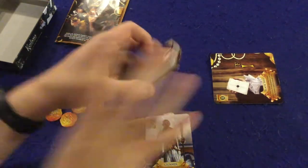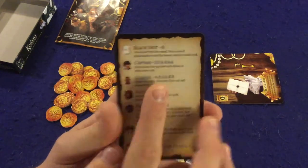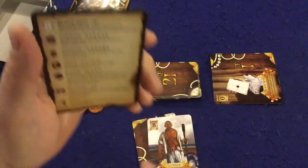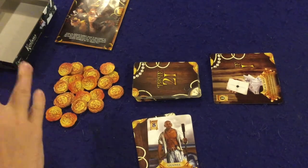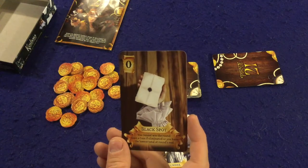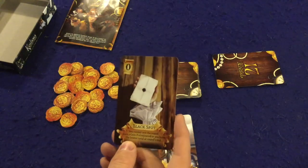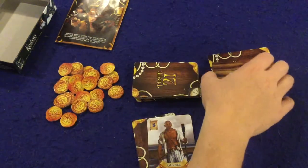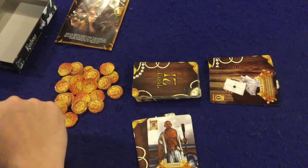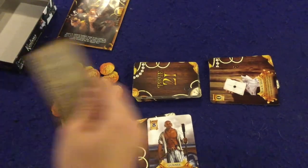One thing to note: special abilities are not locked to a specific number. So if I use the Captain's ability and don't have a Captain face up, you'd know my face down card is a two, four, or six — useful information for the Pirate. You do have to pay attention to what other people are doing. The last card is the Black Spot: you cannot win the round or gain a coin if eliminated, or if you have the lowest total at the end of the round — in that case you gain a coin.